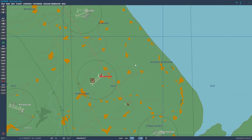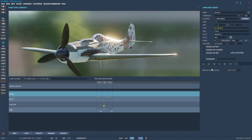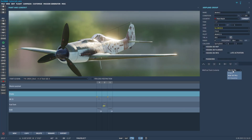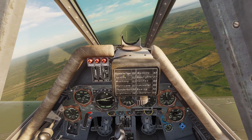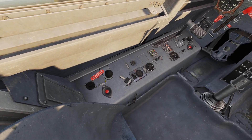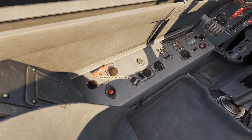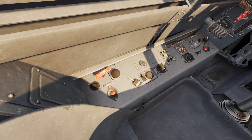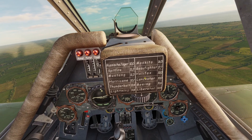One last thing: if you want, you can actually store extra fuel in the MW-50 tank instead of MW-50. To do this, click on your plane in the mission editor, click the three-line button, and you'll see the MW-50 tank option — you can change it to B4 gas for extra fuel. The manual says you're supposed to pull this red lever to select it, but when I hover over the lever it says 'not functional,' so I guess you just ignore it and the plane in DCS automatically knows you have extra gas.